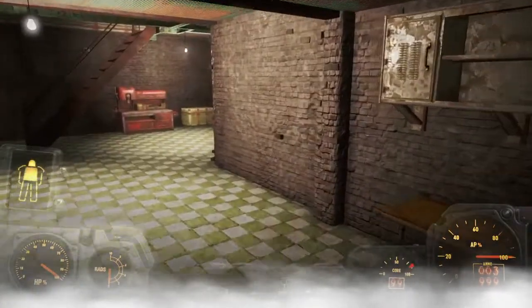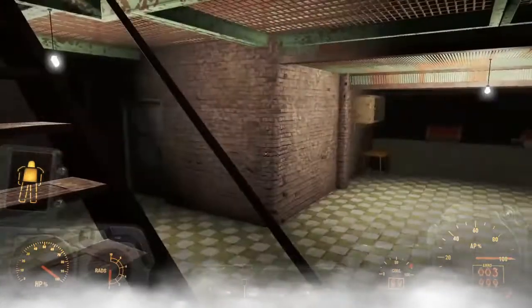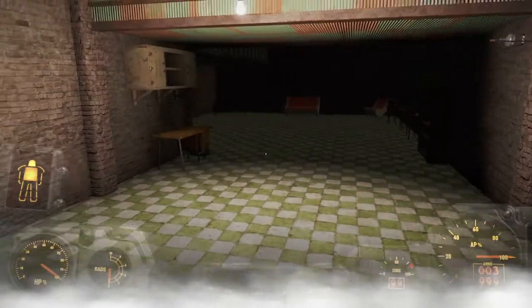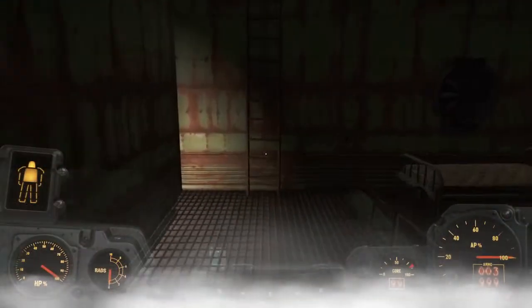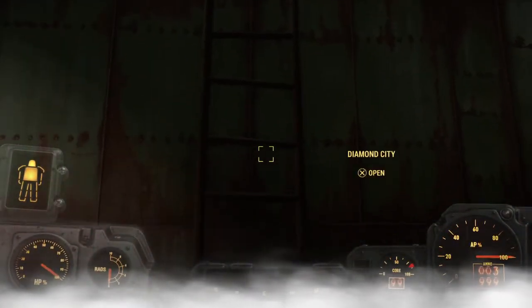It's a good home to have, but you can't get any people here, which sucks. Like maybe I can tell a companion that's with me they can maybe camp here or something. They can be here for a little bit in Diamond City — like Piper or Valentine, one of those people that can camp here.